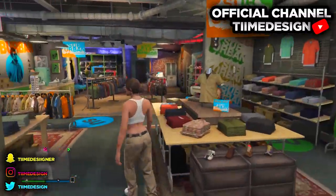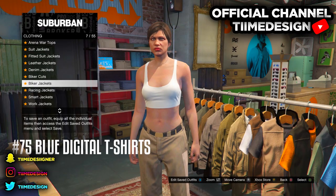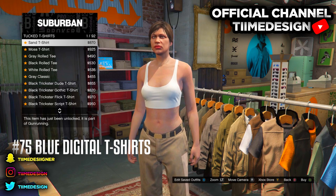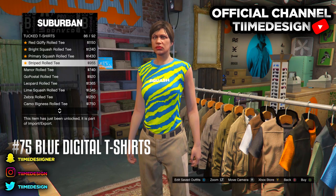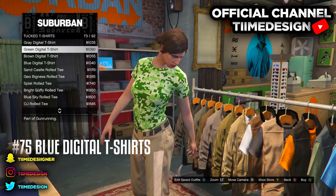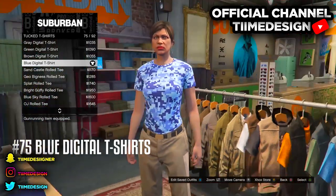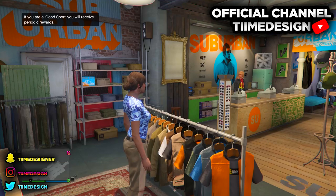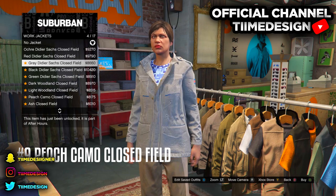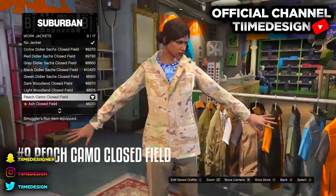Make sure you buy everything that I purchase. Come over to Tops and purchase the blue digital t-shirt — it's gonna be on Tuck T-Shirts. Just keep scrolling until you find Tuck T-Shirts and look for blue digital. It should be at number 75. Just purchase the blue digital Tuck T-shirt. Then back out, go back into Tops, go to Work Jackets, and purchase the Peach Camo — it should be number 9.